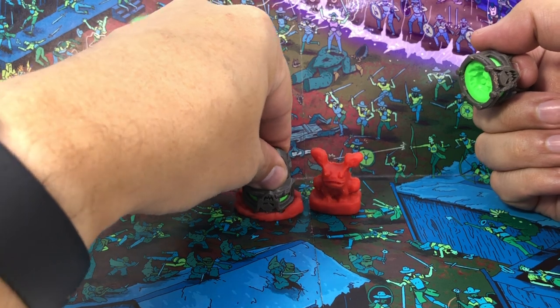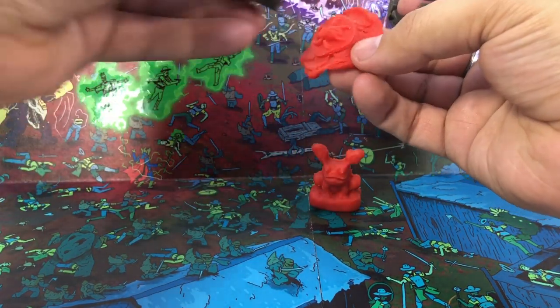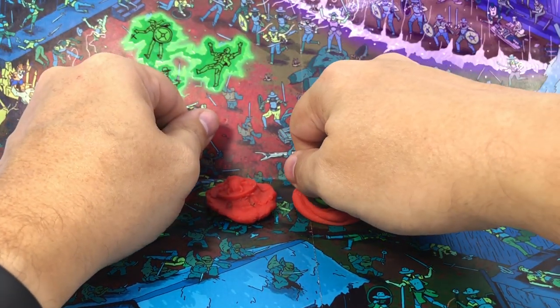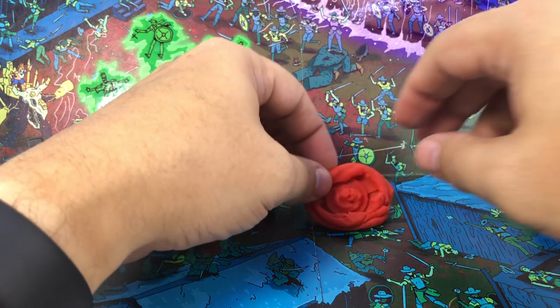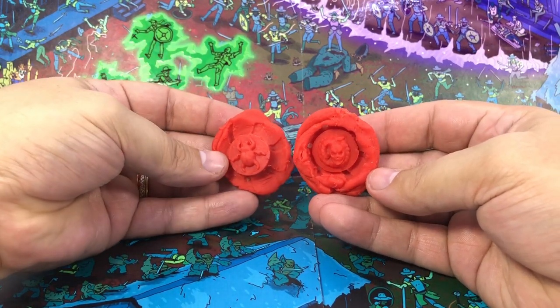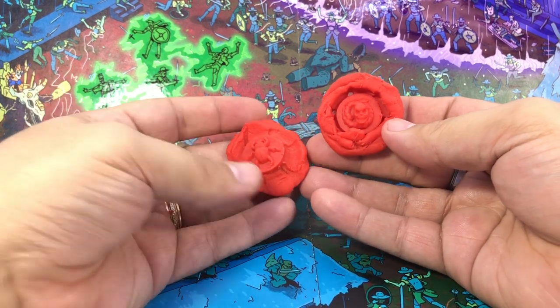We'll smoosh the smaller Veggie Toad into what we've seen in previous videos as a beetle. And the larger Veggie Toad with this caster ring becomes a skeleidemon — you can see it's like a little skull with a spine tail. So those are the two caster rings that I have available to me.